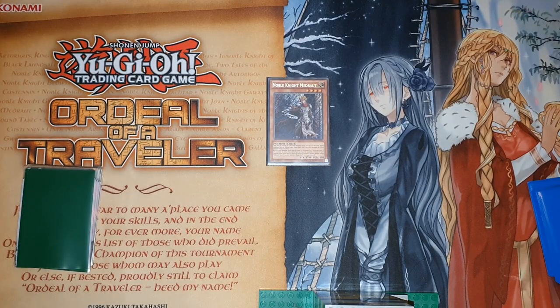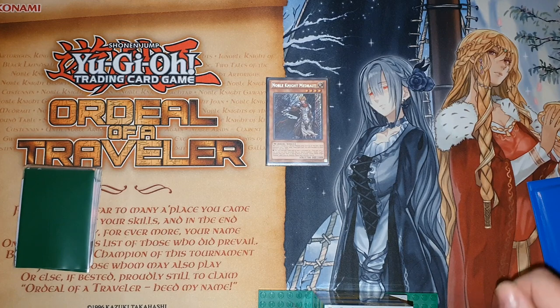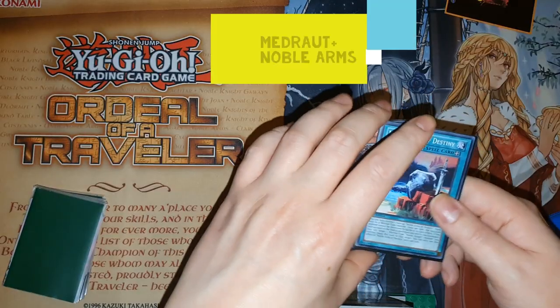Hey guys, Reginald Duck here, back today with the Noble Knight combo tutorial that I promised. It's just going to focus on the Madrart combos because everything else is rather simple or very similar — just getting to a guy that gets you to Isolde and then making a rank 4 basically. But this is all the more complicated stuff, all the nuances, so let's get into it.